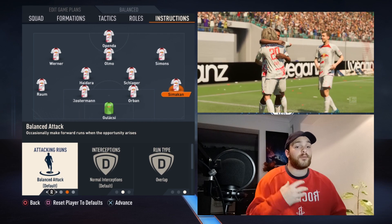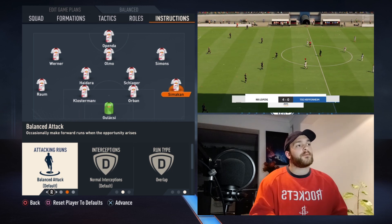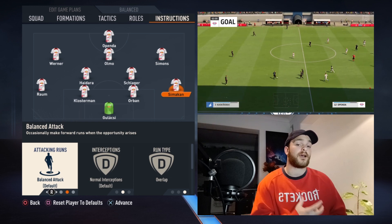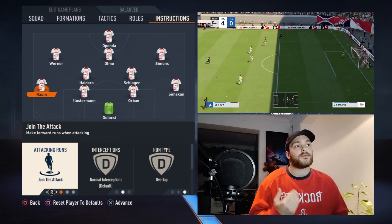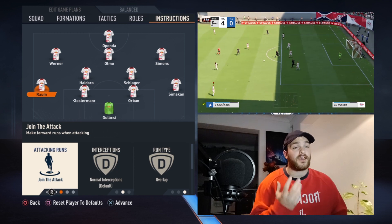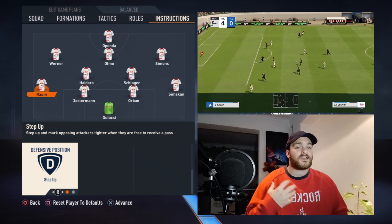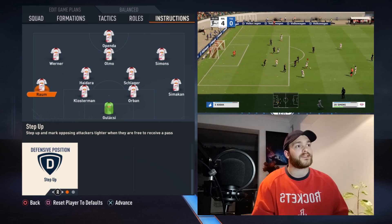It's mainly going to be Raum who bombs on forward and flies up and down the left-hand side, whereas Simikan will be more involved in the build-up play and more cautious — from time to time creating a back three. Raum is set to join attack, overlap, and step up. You want him as your outlet bombing down the left side, which also allows Werner to invert more and play as a secondary striker. The step up instruction keeps him slightly higher up the field, giving him almost a wing-back look.